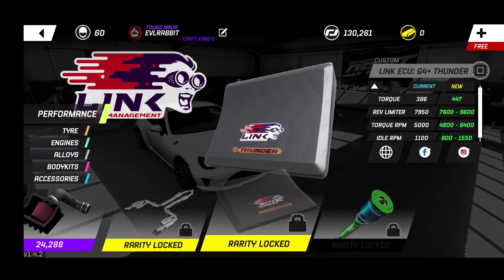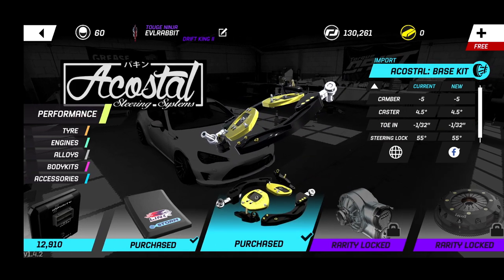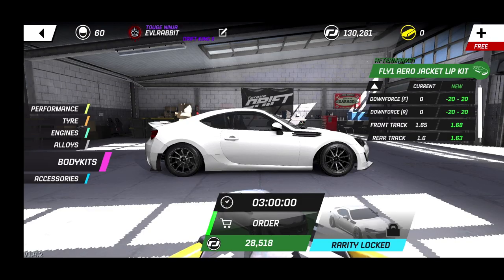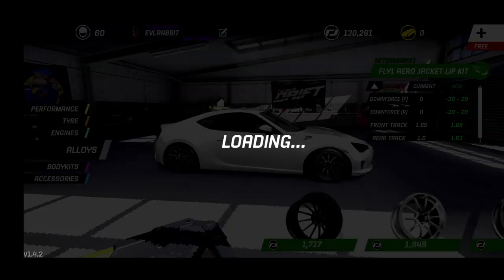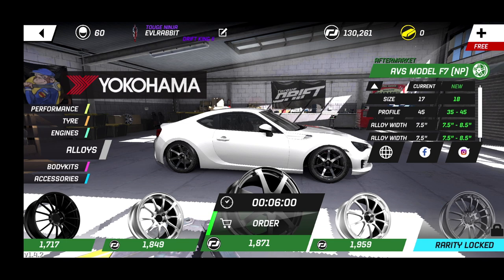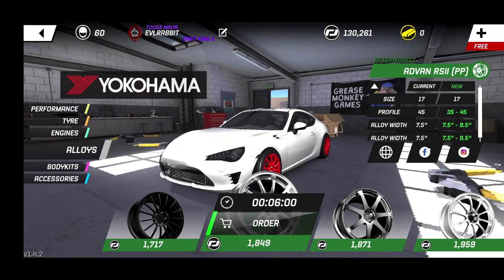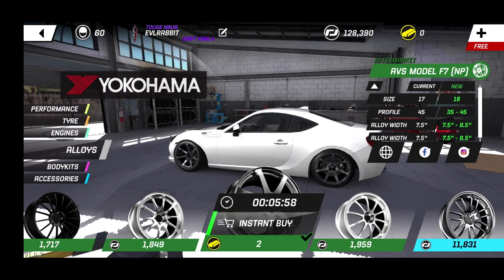We've actually only spent a little bit of our 200,000 and we already have a decent amount of parts on the car. We have 130,000 left to spend, so this is going to be episode one of this build. We can get a body kit but we'll stay away from that for now. Looking at different wheels — I want to go with some import wheels but can't instant-buy them. Going to go with some 18s, though I'm not sure how I feel about any of these wheels. We'll go with those, but we have to wait six minutes.